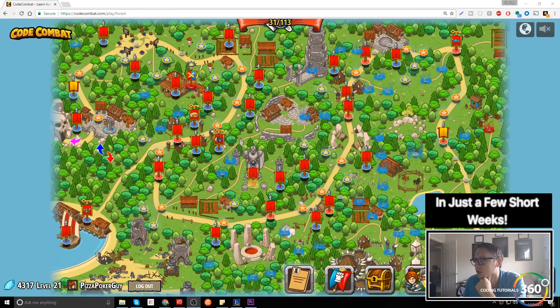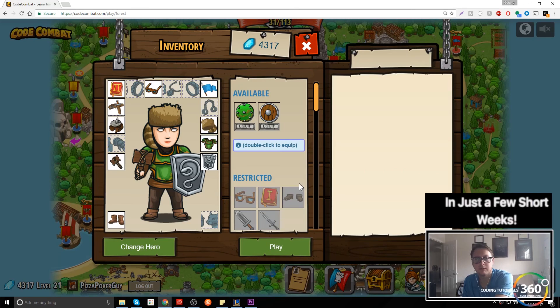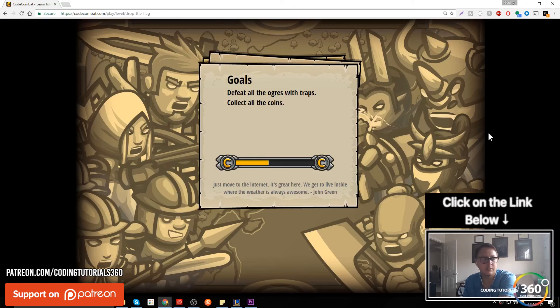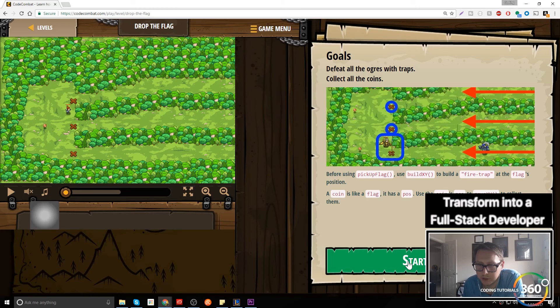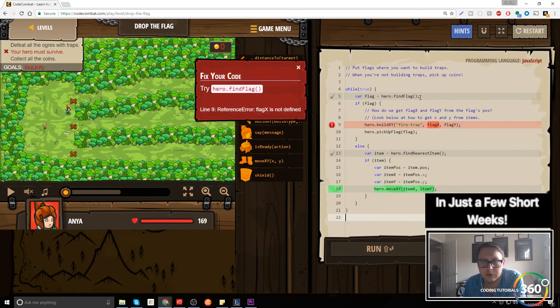Alright guys, we're back in Code Combat in the Backwoods Forest. Let's jump in. We want to feed all the ogres with traps and collect all the coins. Before using pick-up flag, use build XY to build a fire trap at the flag's position. A coin... five. Alright cool.